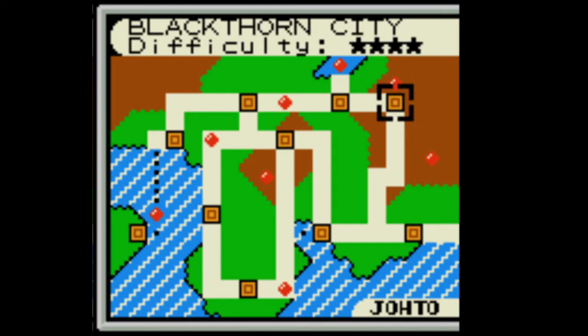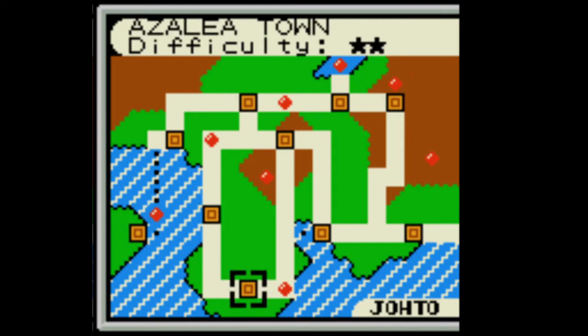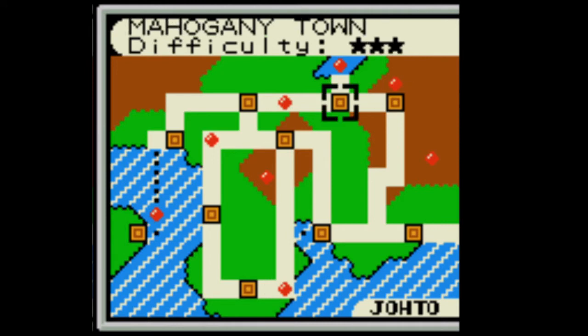Obviously the original starting town is New Bark, but I could jump right to Blackthorn, and I think the hardest city is actually Blackthorn. The way this game works as an open world RPG is every gym leader starts at a very low level, even lower than what Brock and Falkner's levels would be. Then with every gym leader you beat — and there are 16 of them — the entire game world levels up in synchronization with you. So if I get a gym badge right away, the entire game world becomes just that much more difficult.